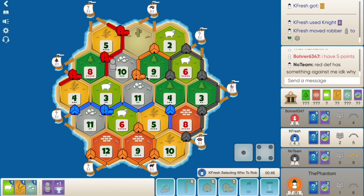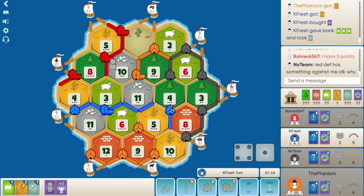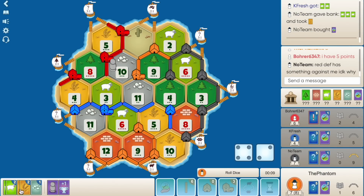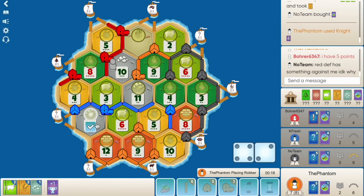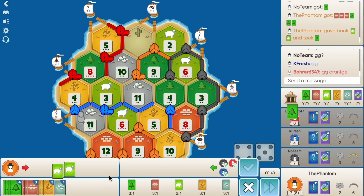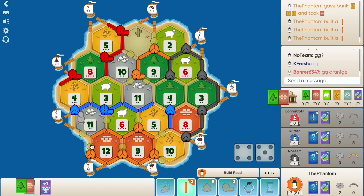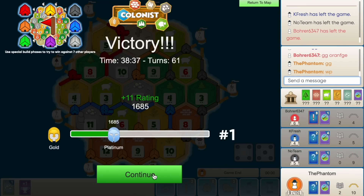Blue's gonna have a knight here — he plays it, puts it on ten, takes from me. Red, five. Nine still doesn't even win us the game. Two devs for blue. We play a knight, blocking blue on eleven — get wheat. We get a nine. Oh it is GG — we've got the port! Let's go, road! Road road road, let's go! Plus eleven!